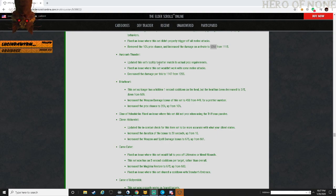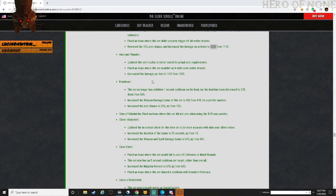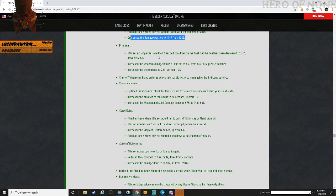Arian's Thunder: updated the tooltip to match the actual proc requirement. Fixed an issue where the set would not work with melee attacks. Decreased the damage of the tick to 1,147 from 1,285. Fire Heart: this set no longer has a hidden one-second cooldown after the heal, but the heal has been decreased to 378 from 609.